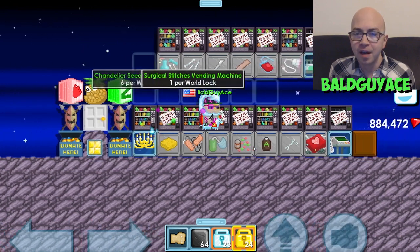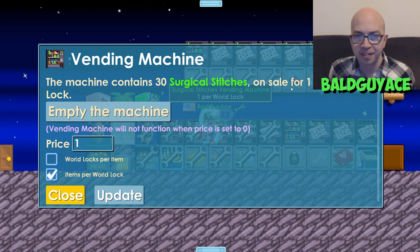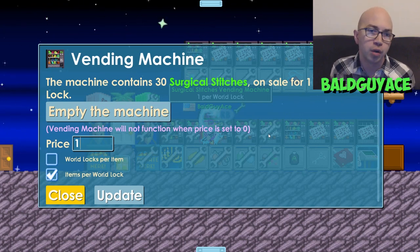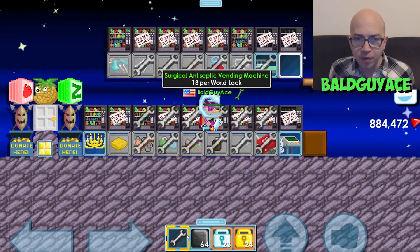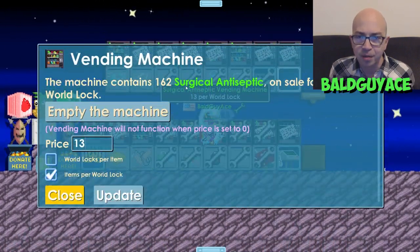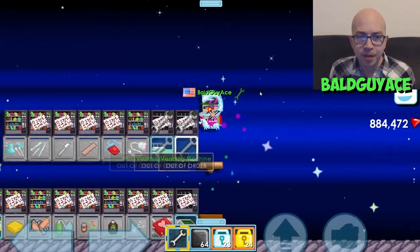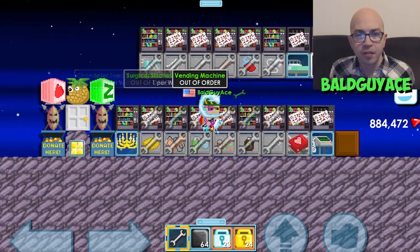As you can see here, I have a few extra stitches in here, but that's because I just use this area to store my stitches. When I sell stitches, I actually take them out of this vending machine and go into either the world by Surges or Vertopia General Hospital, and I sell the stitches for five per three world locks. But these other vending machines still have leftover antiseptic — 162 antiseptic left — and also ultrasounds and some lab kits that have been here a while and haven't fully sold out.